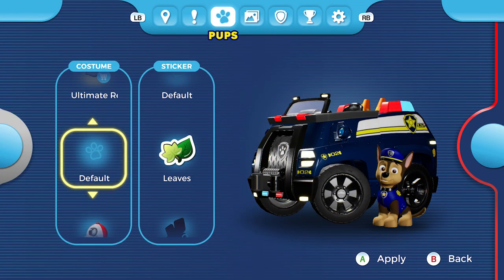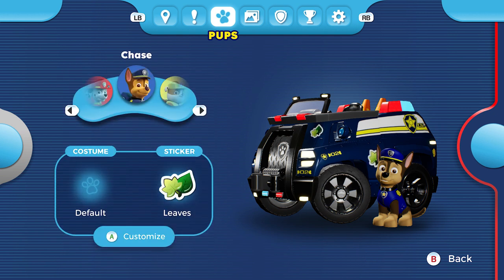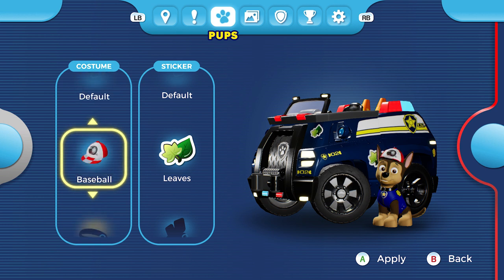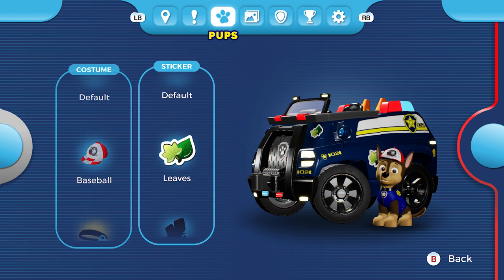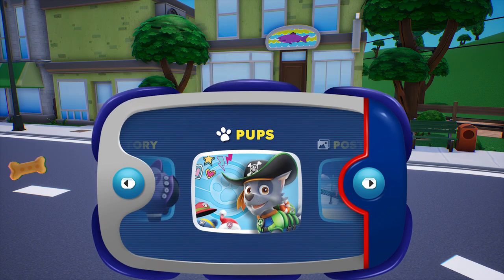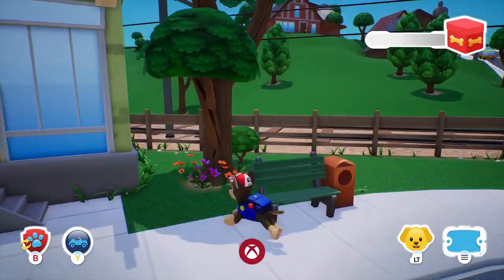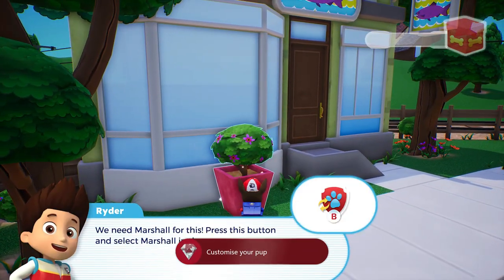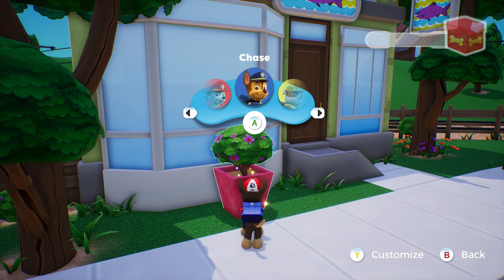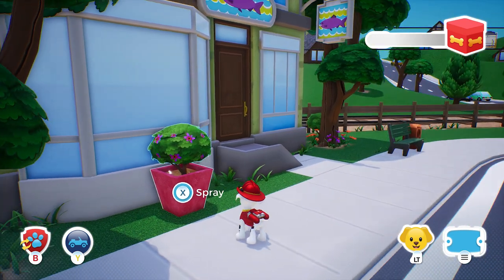Choose a pup. We need Marshall for this. Press this button and select Marshall in the pup menu. Choose a pup. Marshall! Water, anyone?